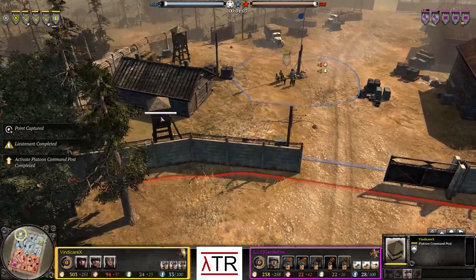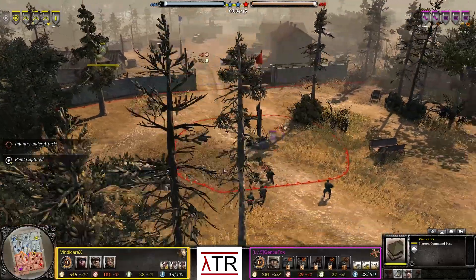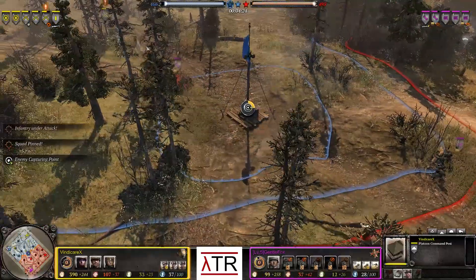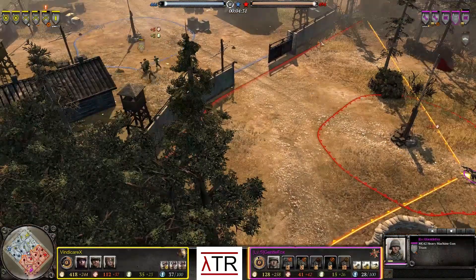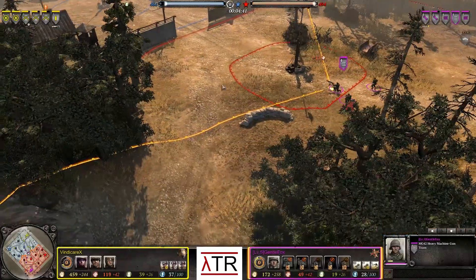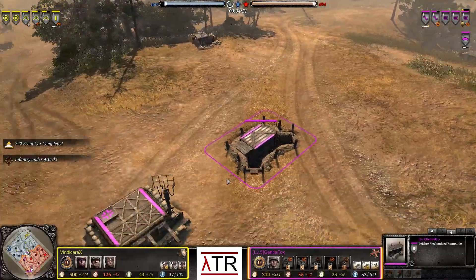One thing to remember is that you can actually pop your units into this watchtower to get a quick view - and he is actually going to do that. If you do that, it allows you to get sight range past the fence or wall. Center map, rifle squad getting caught once again by an MG and the pios, this time getting pinned down, forced to retreat. Lieutenant is on the field. You pop it in, you can actually get sight past the wall and look at what's on the other side. FDC tier 2 has gone down for Gentle Fox, and we now see a 2-2-2 on the field for Mr. Gentle Fox.